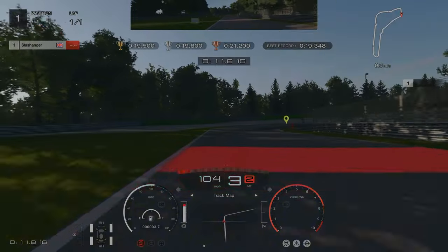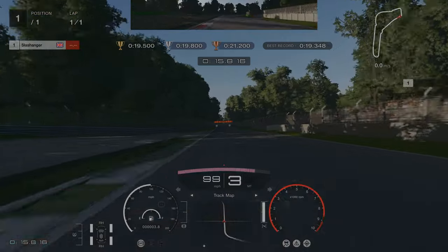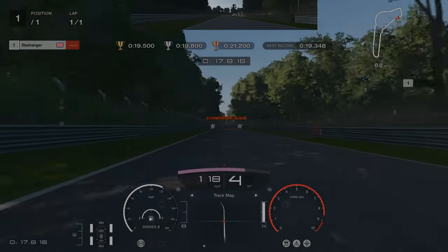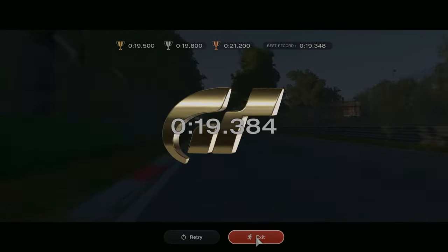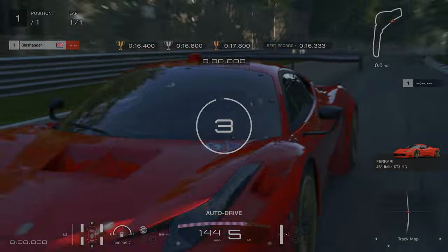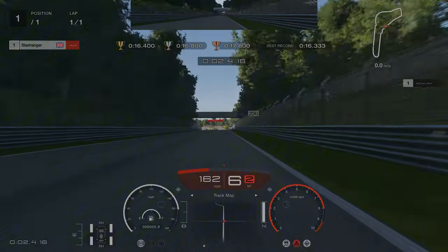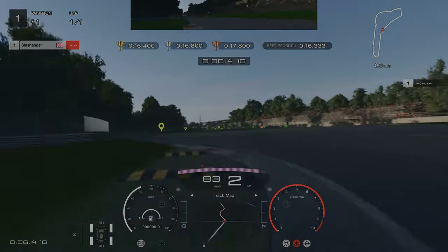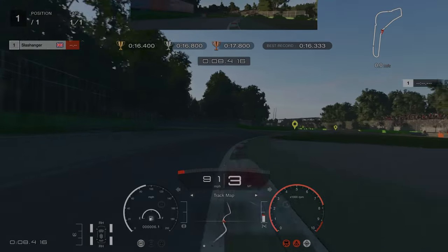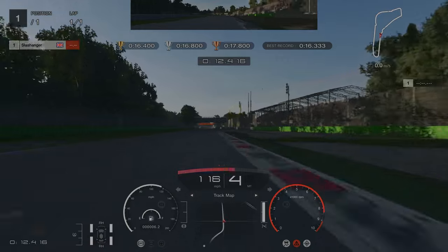For this sector all we are going to do is stay in 3rd gear when we are going around the corners. On the second Lesmo, use a bit more of the inside kerb. For sector 4 we are going to brake about the 120m mark, down into 2nd gear and up into 3rd gear on the exit. Then when we are out of the chicane, up into 4th.